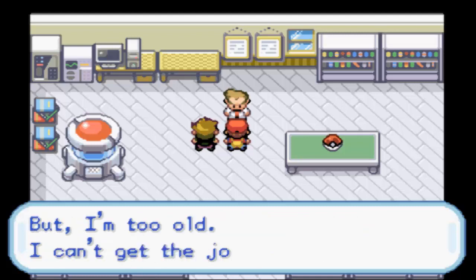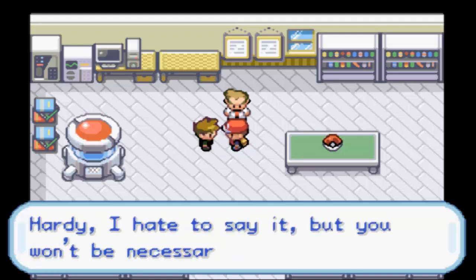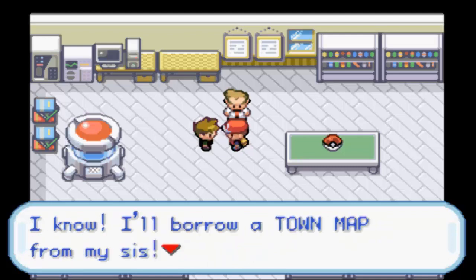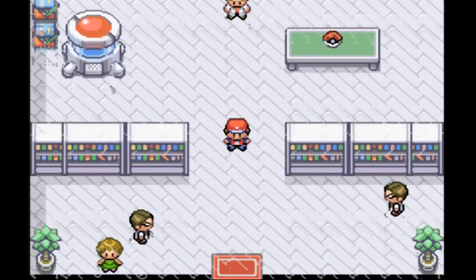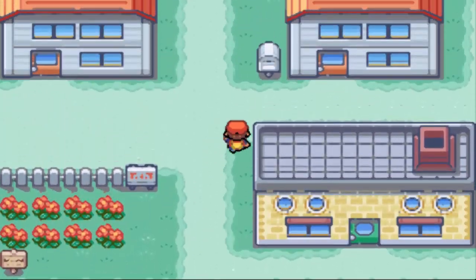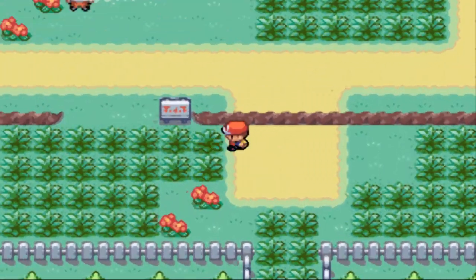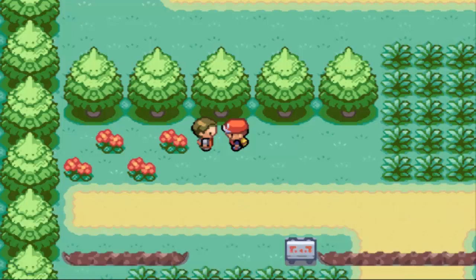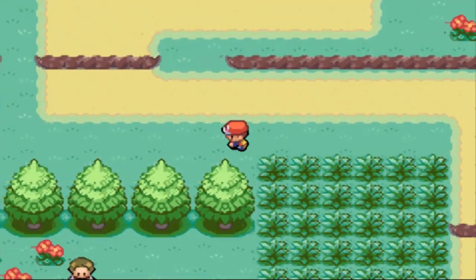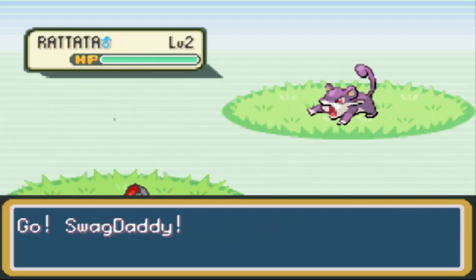So yeah, we got our five Pokeballs. Route 1 does not count in a Nuzlocke — actually, I didn't encounter a Pokemon. Nah, I won't cheat like that. Let's go ahead back through Route 1. We actually got a Potion from this guy, in case you guys didn't know that. So we'll just keep making our way up. To the left of Viridian City we can catch a new Pokemon — that'll be cool. Let's see what Cleffa can do.